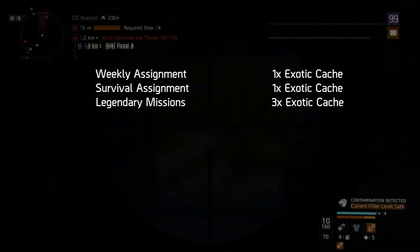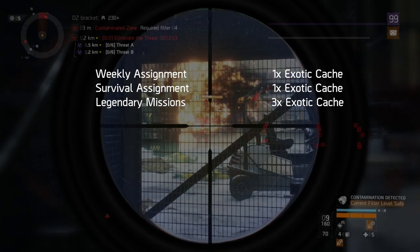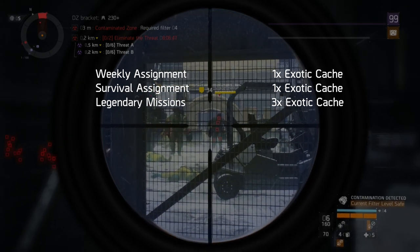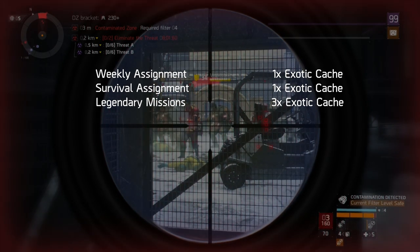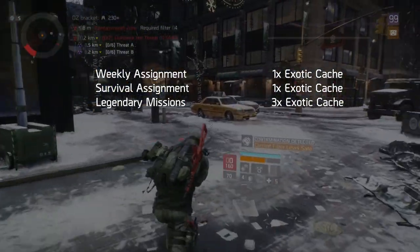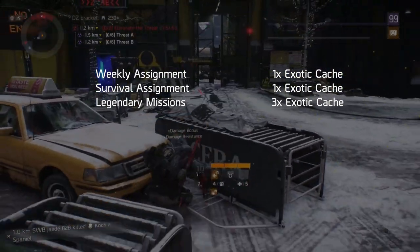Legendary missions. These include Times Square Power Relay, Napalm Production Site, and Warren Gate Power Plant. These can be a little challenging if you haven't attempted them before, but with a team that knows what they're doing — even a bunch of randoms — it isn't too much of a job to get through these each week. If you're feeling brave, these can even be completed solo. I've left a link to a how-to guide in the description. Completing legendary missions gives you one exotic cache per mission, for a total of three exotic caches.